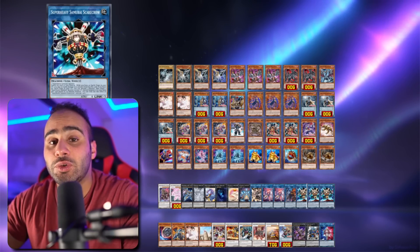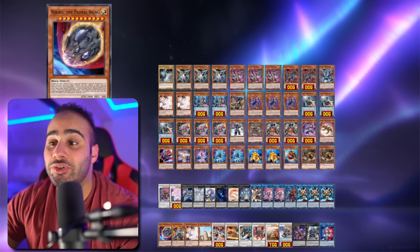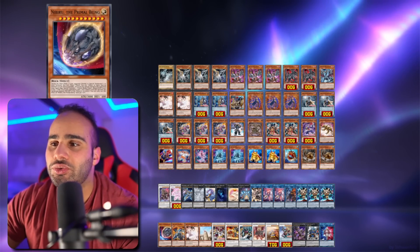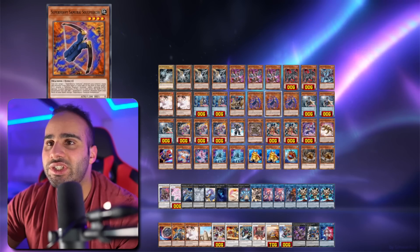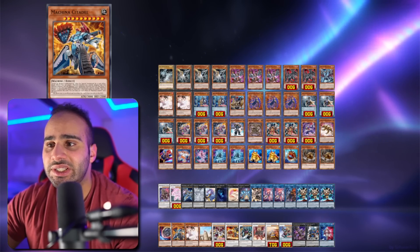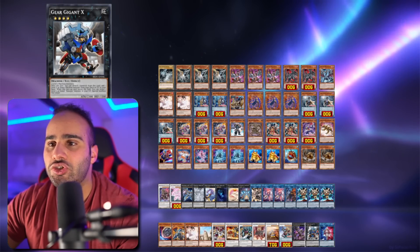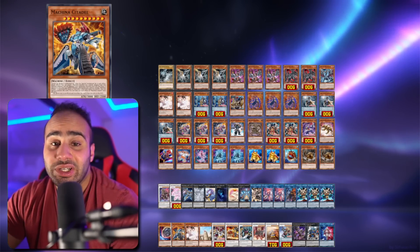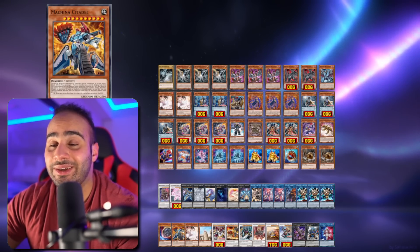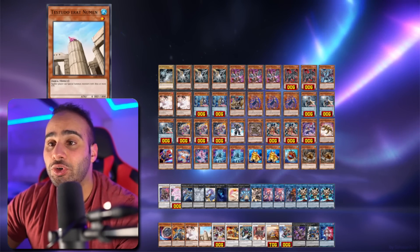For the idea section: Nibiru is very easy to search — you can make Galan Granite and search it, but I don't really recommend it. Machina Citadel is interesting since it's an Earth Machine and every Super Heavy Samurai monster is an Earth Machine, so it might be decent. You can also make Gigant X to search Machina cards and access Citadel. If you have any feedback to make this deck more interesting, you're welcome to let us all know in the comments.